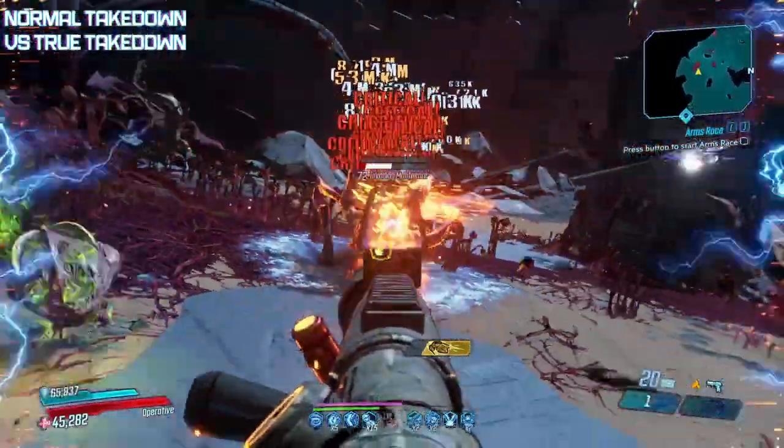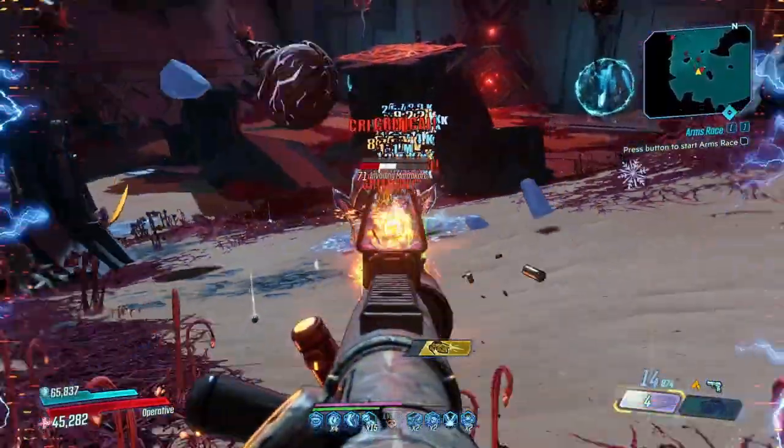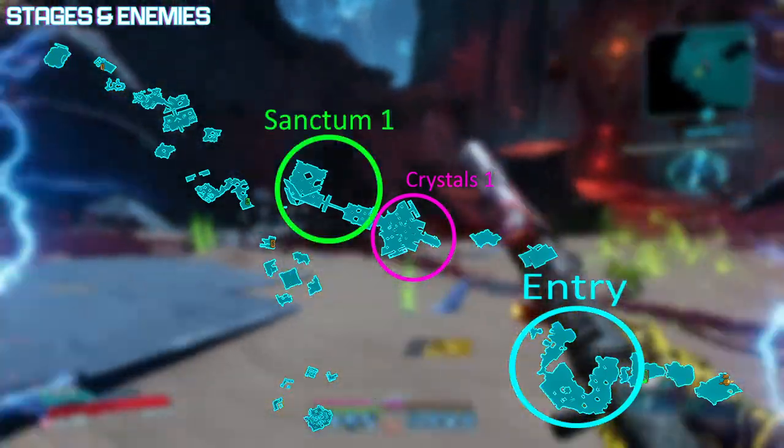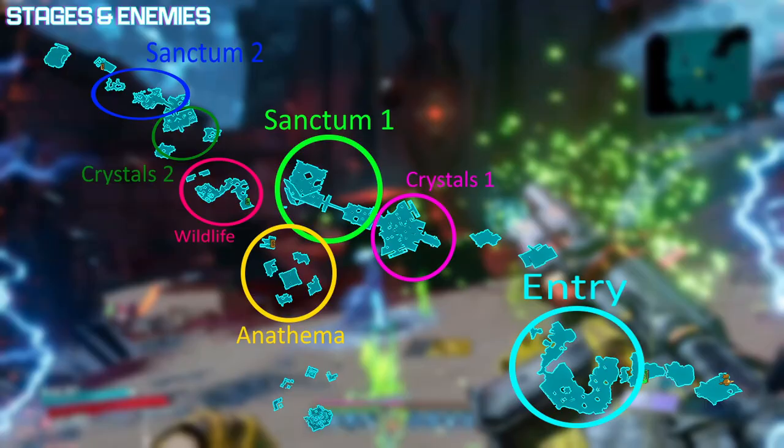True Takedown mode is generally more of a challenge mode for if you are looking to test yourself. Guardian Takedown as a whole can be broken down into eight stages, which we'll call Entry, Crystals 1, Sanctum 1, Anathema, Wildlife, Crystals 2, Sanctum 2, and finally, Scourge.